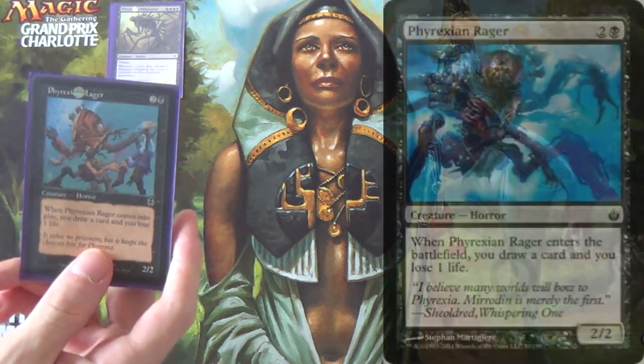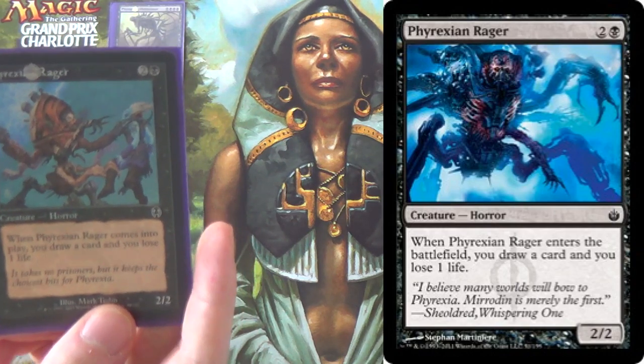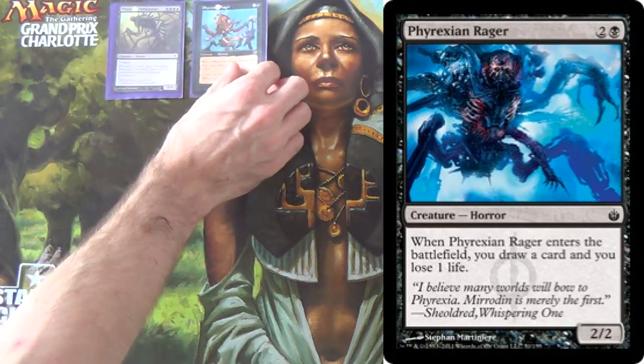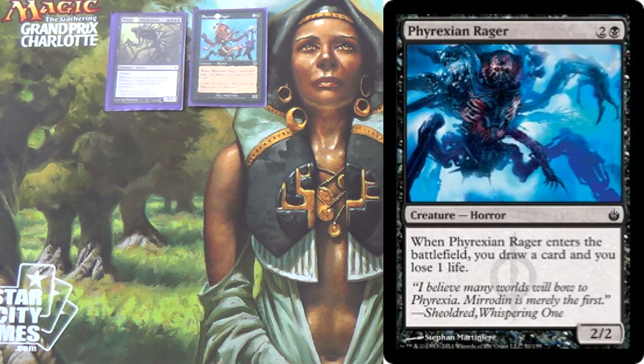We also run Phyrexian Rager — you know this thing from Pauper or from back in Limited. It's just a three-mana 2/2; when it enters, you draw a card and lose one life. This gives us tempo. A 2/2 kills an awful lot in the format, but really all this is is a little bit of tempo. This helps to keep us in the game, give us some velocity, some acceleration. We are playing a bit of a control-adjacent deck, and this will help us find our answers, clear out our opponent's creatures, and then swing through.